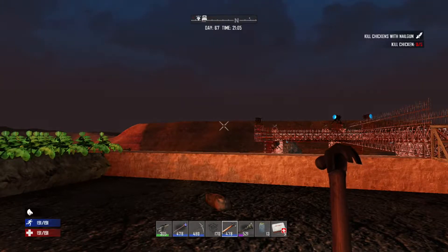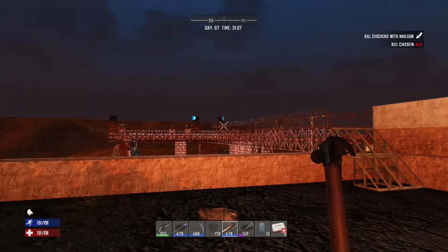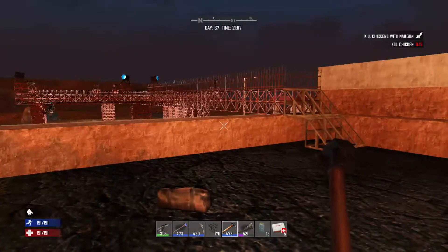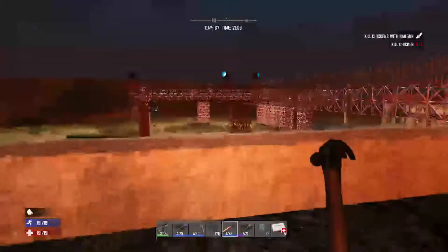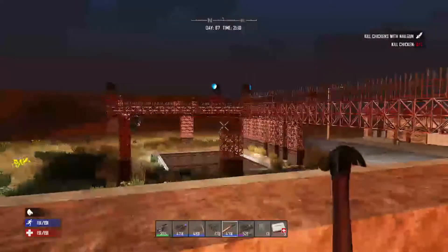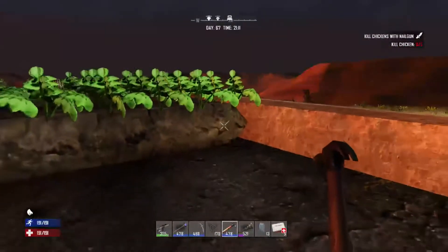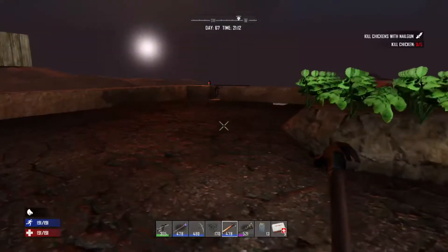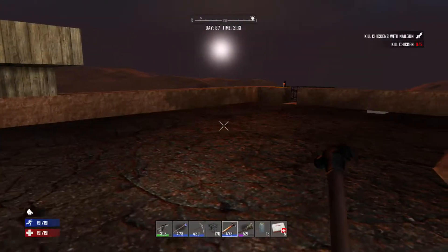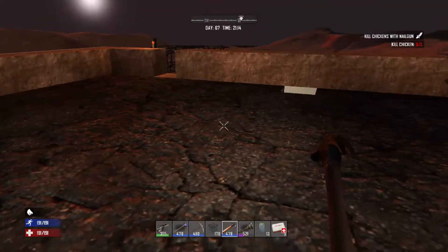Hello people and welcome to 7 Days to Die. A quick backstory on where I am: I started playing with the zombies on and I used a pit over there — a big pit with a mesh on top, nice and easy. I built my base on top of a Krakenbook. I'm playing on the Xbox, so there have been some crashes and at one point part of my base reset.